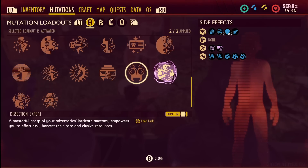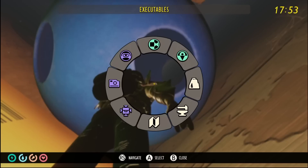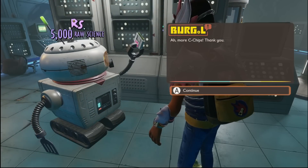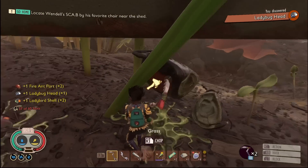Two more mutations are both found in the new Wasp area — one from a burgle chip and one from defeating the Wasp Queen. The burgle chip unlocks Dissection Expert, which gives you a higher chance of getting rare resources. For example, equip it when killing black oxes for a better chance at black ox horns. The chip is in a blue ball next to the black widow, and with wide interaction on in accessibility you can grab it without climbing. Take the chip to Burgle and buy it for 3,000 raw science. It's a game changer for hunting rare resources and also works for trinkets from creatures and bosses.